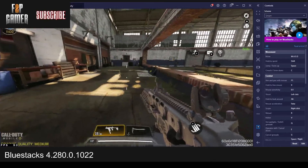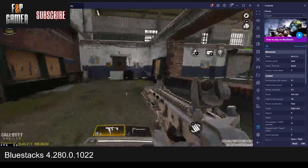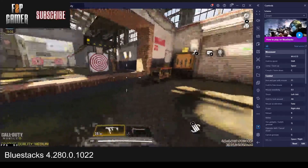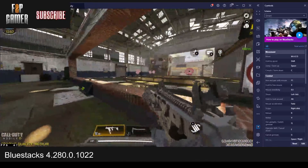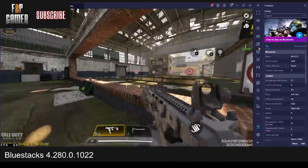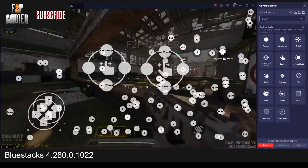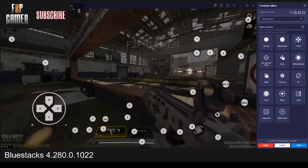After getting into practice mode, you can see my smart control is working just fine. But if you're not getting the same thing, what you can do is go and choose the Advanced Editor. The Advanced Editor lets you map everything manually. So I'm going to choose multiplayer — list keys.